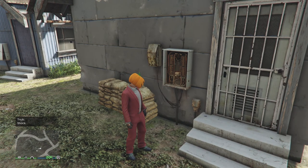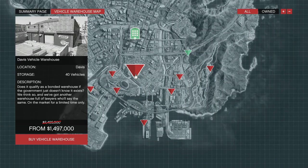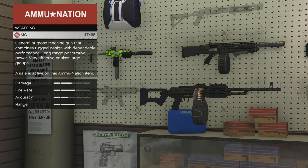First up for the video, we've got discounts on properties. Not only do we have 40% off of special cargo warehouses, which is your CEO crates, we also have 40% off of your vehicle warehouses, which is your import export. This week we've got a 1.5x bonus on CEO crates, so if you want to add a small, medium, or large warehouse, do that, or if you want to move a location, now's a good time. Because we have the vehicle warehouses on sale this week, we may get double cash or 1.5x for next week. So if you don't have that business, add it to your portfolio or maybe switch a location.